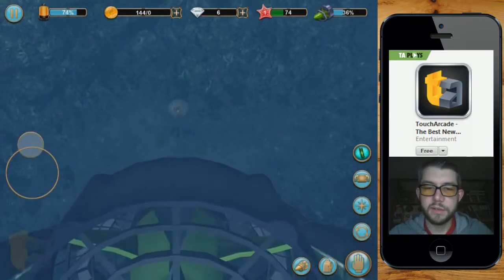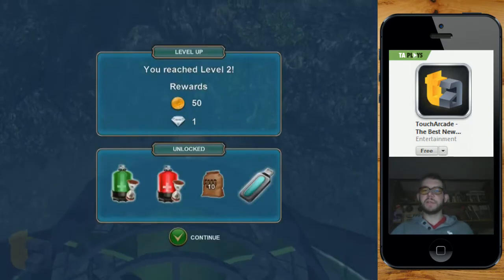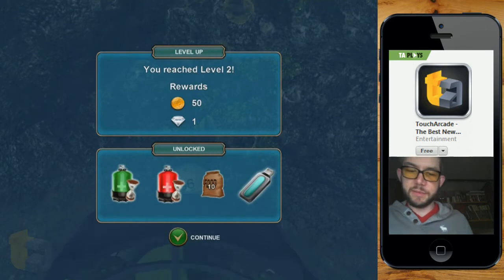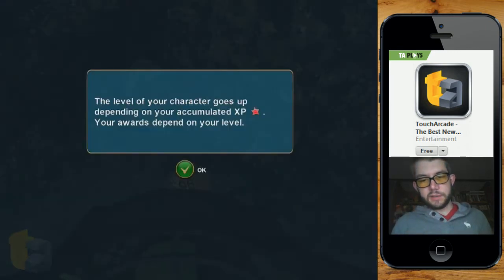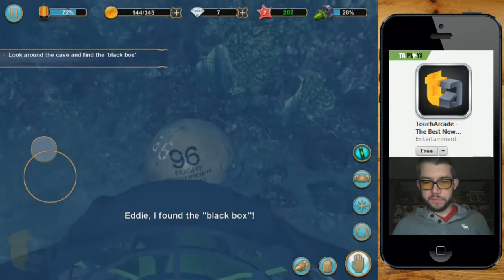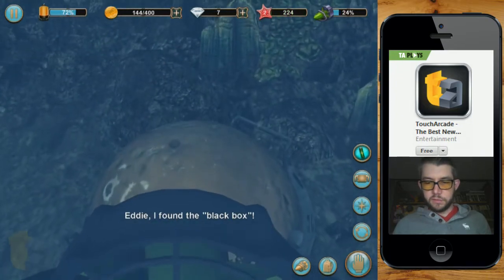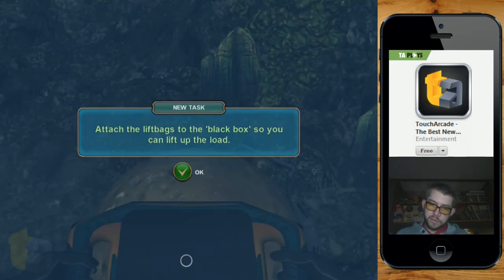So here's the flight data recorder. It's level two — of course there's a level system and it unlocked all sorts of junk. So the starfish are experience. Isn't this the black box right here? Eddie, I found the black box. Raise it up. How do I do that?